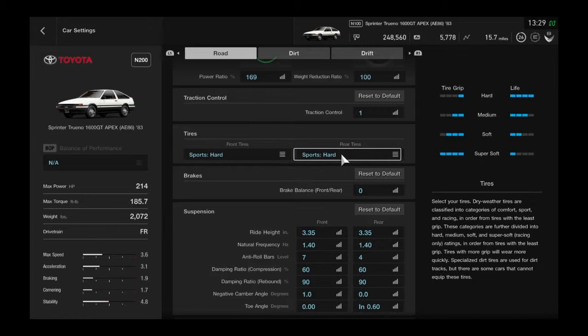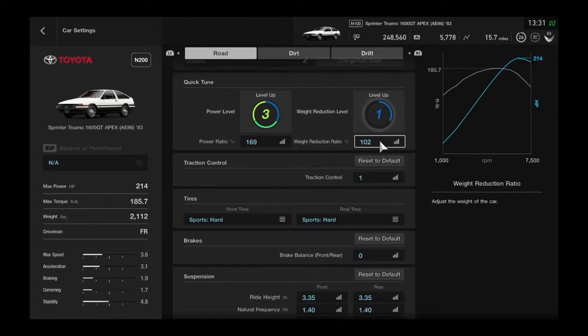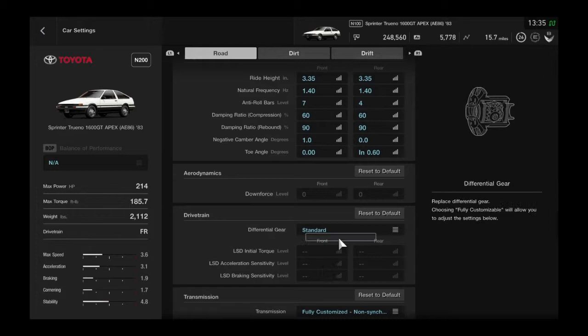For tires, I can see he has some sport tires, so I'm going to leave them at sports hard — that's fine. Trying to figure out the weight of this car. Supposedly his car is 2116 pounds, so this is the closest I can get it. I'll just assume the rest is really low and leave it like that since it doesn't really show me the details.